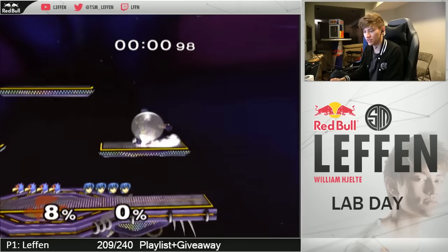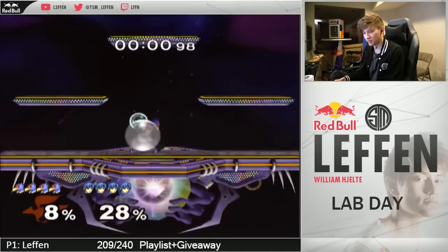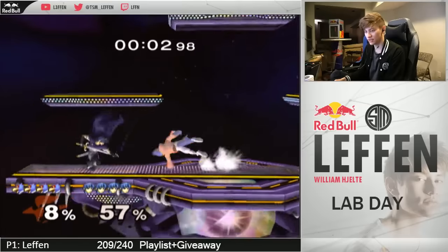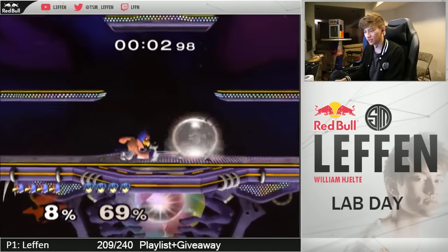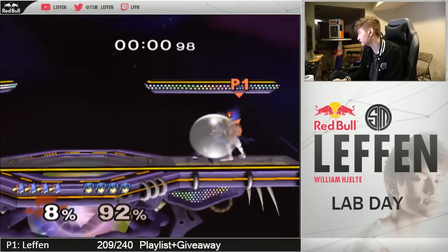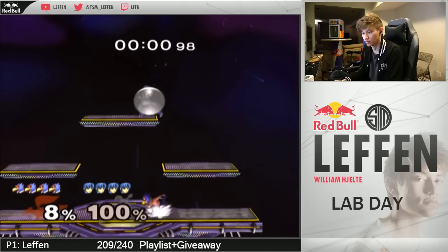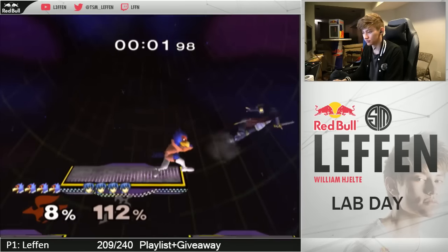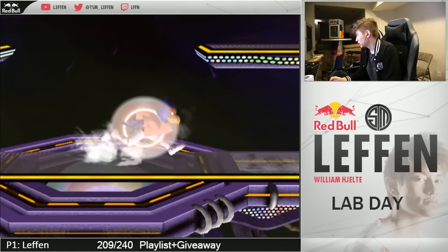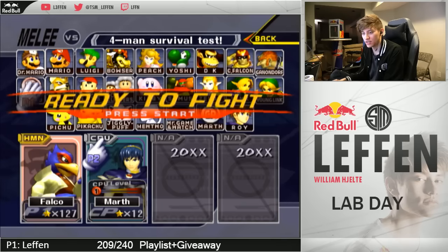Marth actually has a surprisingly good full shield - I saw someone do that. This is actually pretty stupid because sometimes you can just shield poke him just by forward airing. If you're ever behind you can just jump forward air, and that has a really nice chance of shield poking. Pressing forward is really hard guys. Falcon on this platform is like a super pretty setup on all characters. Back-air also works but forward air has an even higher chance.